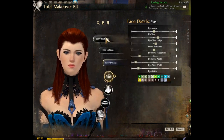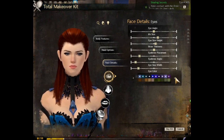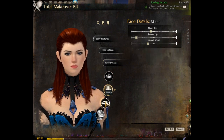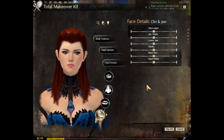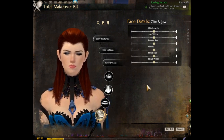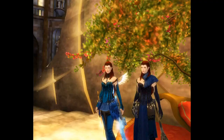For the face details: eye angle — middle, right, right, middle, left, left, left. Eye color is light blue. For the nose: right, left, middle, left, left. For the mouth: left, left, left. For the chin and jaw it's all in the middle. This one probably took me about five or six total makeover kits to make — it was a labor of love, wasn't too easy, but I got there in the end. We're going to do one last final comparison and then wrap this up.